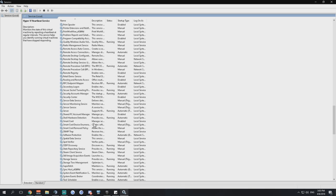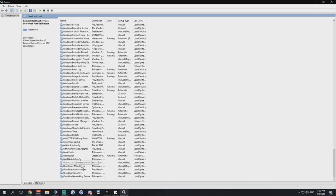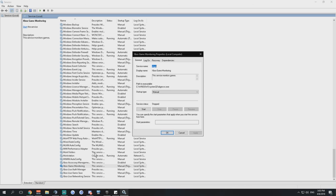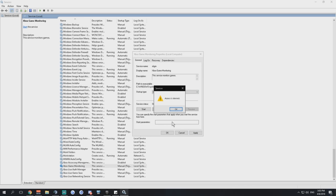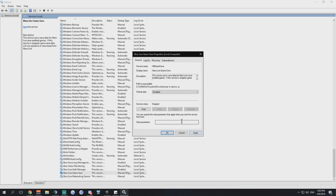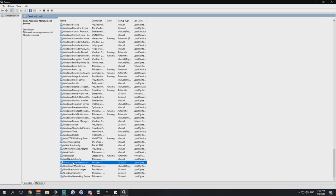So we've now disabled about 20 services we don't need. There are also Xbox-related services like Xbox Game Monitoring — you can disable all the Xbox stuff as well. Some services you won't have permission to change, but try to disable all Xbox stuff that you don't need.